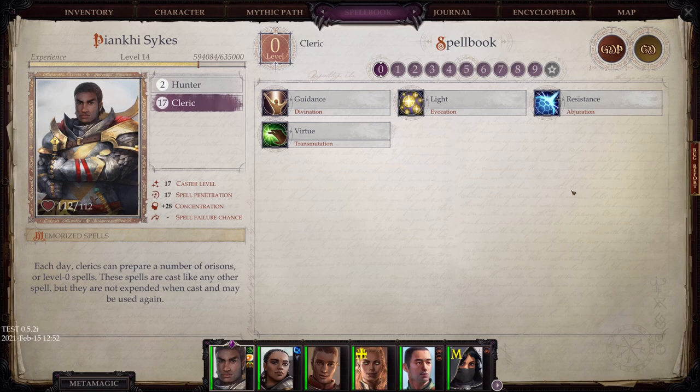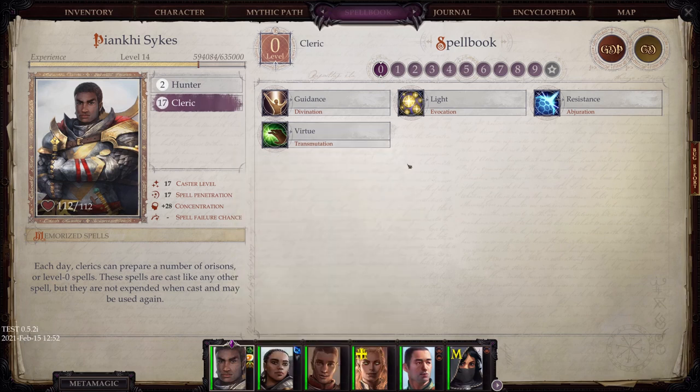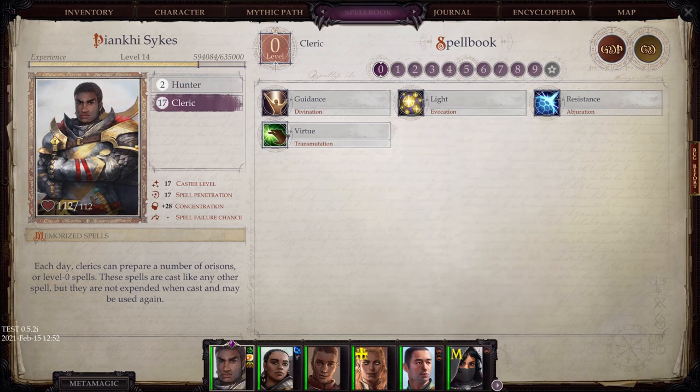Let's go ahead and get started. So first and foremost, level 0 powers — nothing much to write home about here. The only one you may use every so often — I think I used it a couple of times in Kingmaker — was Light. But all the characters I like to use in my party can see in the dark anyway, so I never really had to use this. The rest of them: yuck.